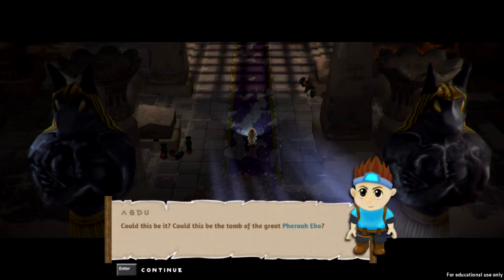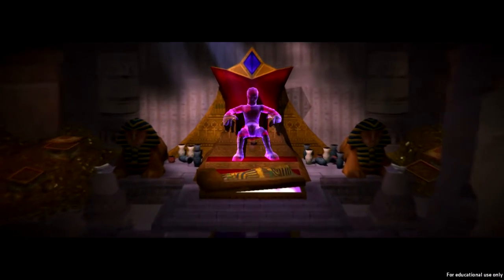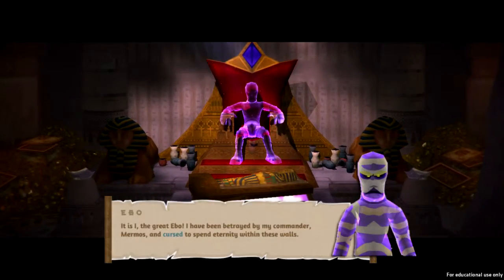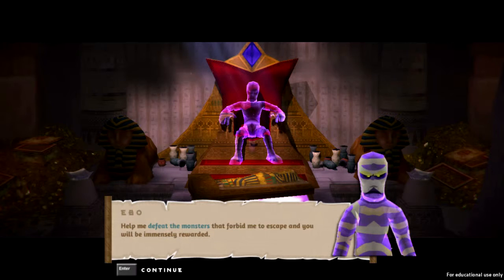Could this be the tomb of the great pharaoh Ebo? This might be a greater discovery than Tutankhamun — or whatever. So here's a ghosty mummy dude. 'It is I, the great Ebo. I have been betrayed by my commander Mermos and cursed to spend eternity within these walls. Help me defeat these monsters that forbid me to escape and you will be immensely rewarded.'